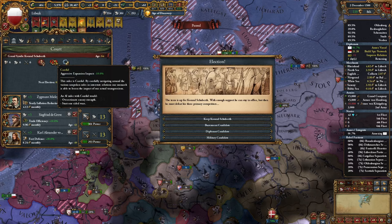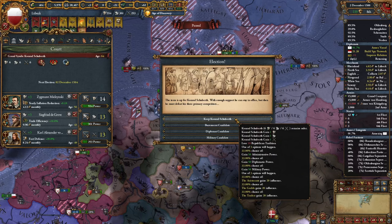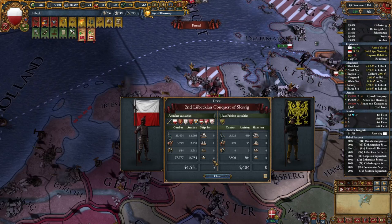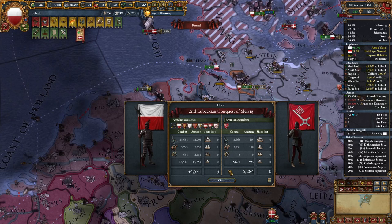I have to change my ruler. He's very nice especially with the aggressive expansion impact on trade, but he's 64 — I feel like there's no point keeping him and losing 10 republican tradition. I'll just go with a diplomat. Let's white-peace East Frisia — taking them would be a lot of aggressive expansion that's quite unnecessary. And Bremen is even worse: 45 aggressive expansion. No thank you.